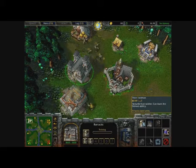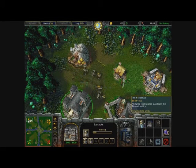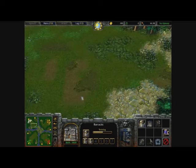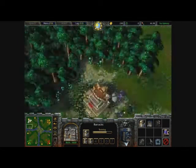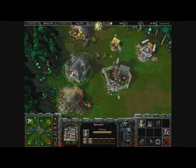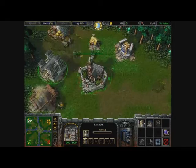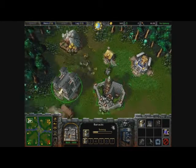Now we've got the barracks running, so we're going to train three footmen. They will cost 160 gold and will require two food. Sorry for the lag — don't know what's causing it. Okay, there's our first footman, he's just arrived.